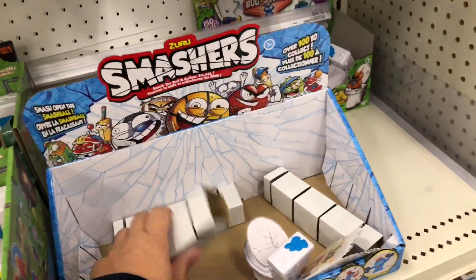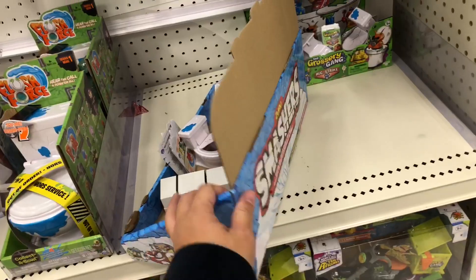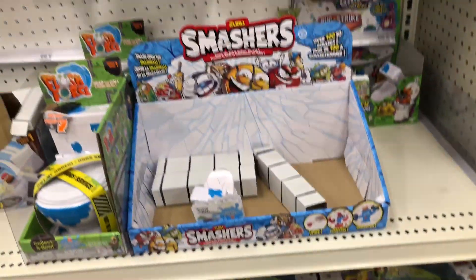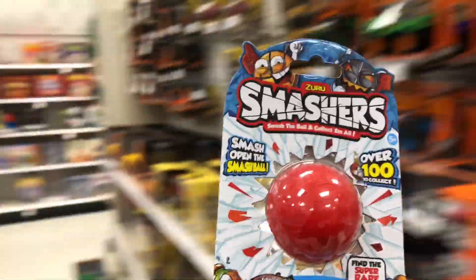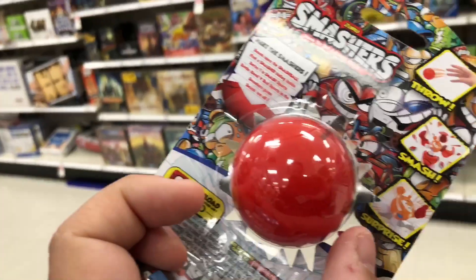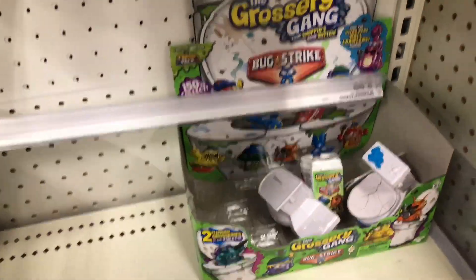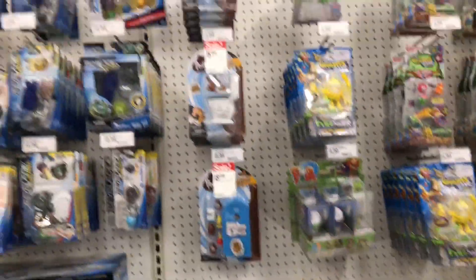So I guess this is something new called Smashers, and I guess these are selling out because this shelf is empty — I haven't really seen this here before. And I did see one Smashers on the wall. What is this? It's a ball. You smash open the ball and it splashes. Maybe I'll get one. Since all of these are selling out faster than these toilets are selling out — Smashers. Maybe we'll find some more Smashers.